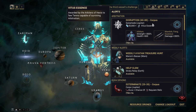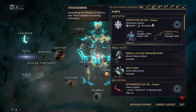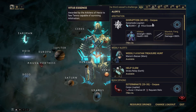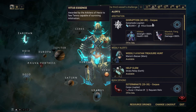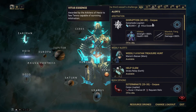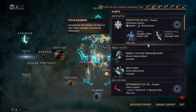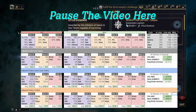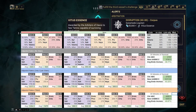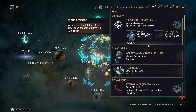The Arbitration will always be there and will always fluctuate between Disruption, Interception, Defense, and Survival — those are the four mission types it cycles through. They're never Exterminate or anything else; they're always the timed missions with waves. I won't show the full mission as it would take too much time, but I will show something that displays the amount of endo you can get from one rotation. This gives you up to thousands of endo at a time — it's really really beneficial.